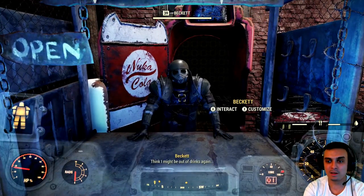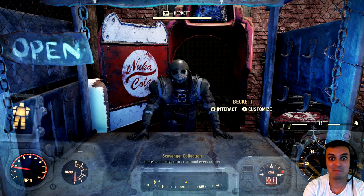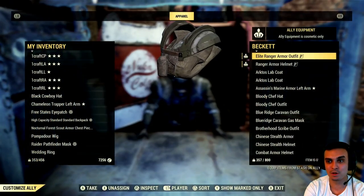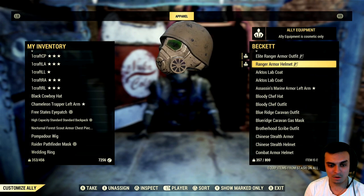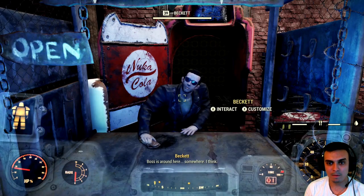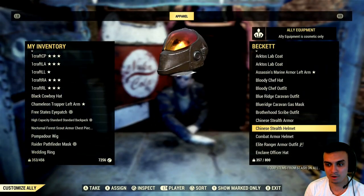you'll see the customization button right next to his name. I'm on Xbox so I click X, and it will trigger the apparel section. As you can see, I've assigned these two items — I can unassign them and he'll get back to his original look, or you can start assigning pretty much whatever you want.